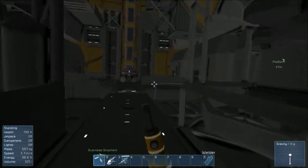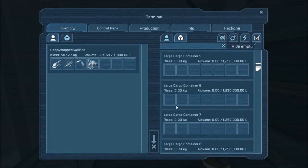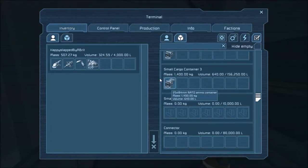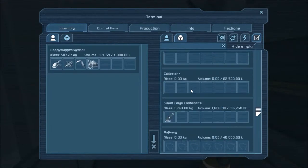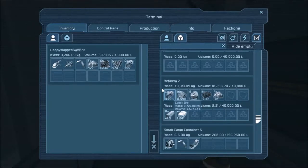We need to find what we have in these storage containers, see what I can keep on the base. All the containers are empty apart from some ammo. There's lots of stuff in our refinery there. I'll try and take as much of this as possible and dump it all in the refinery on the platform where it's not going to get lost or stolen.